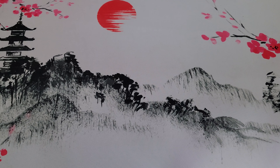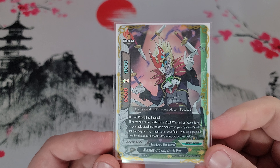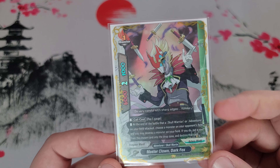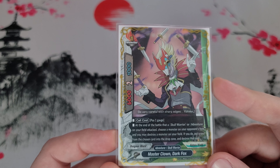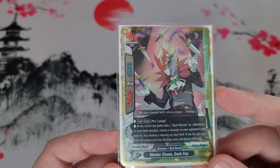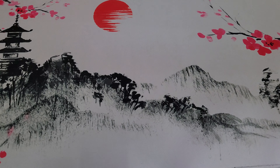The last two sideboard cards are one-ofs. One copy of Master Clown Dark Fox: if there's a deck with very minimal anti-card destruction, this is nice to chew through their monsters. It also gives your opponent an ultimatum — do they let Rebe hit and let you gauge/draw/gain life, or do they stop the attack and let you pop the monster and take a soul? It's a damned-if-you-do, damned-if-you-don't situation.